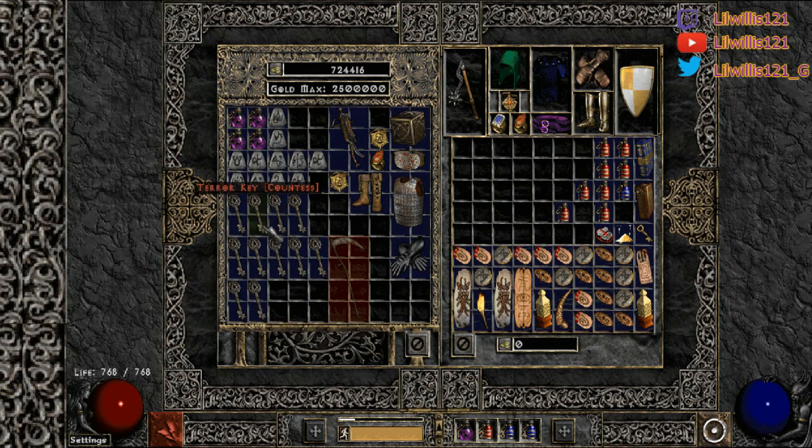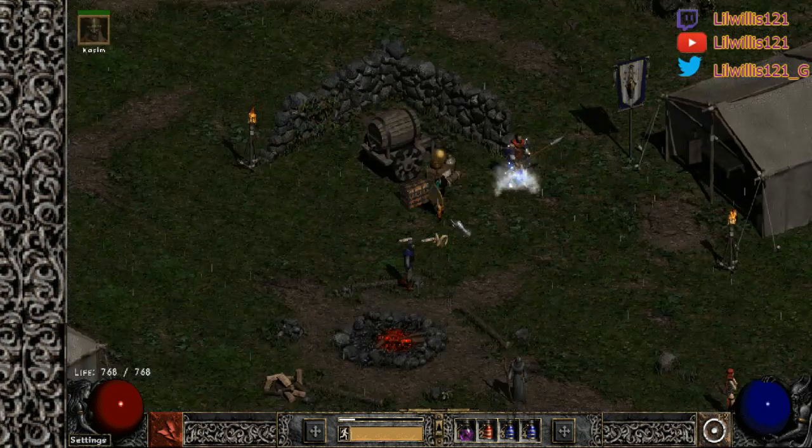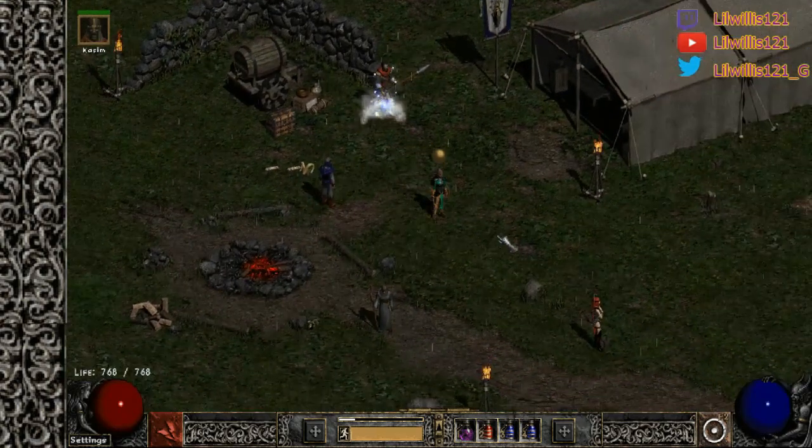If you can get a full key set early ladder, these things are selling for like a high rune a piece — it's crazy. And if you have a character that can actually kill Ubers, you're looking at two, three, four high runes if you get a sorc torch. So definitely early game, great way to make some currency.